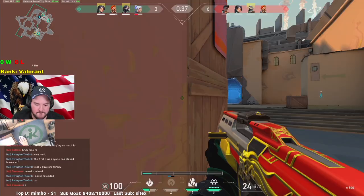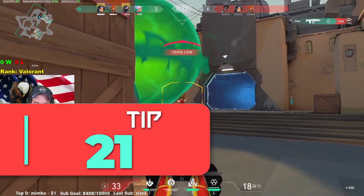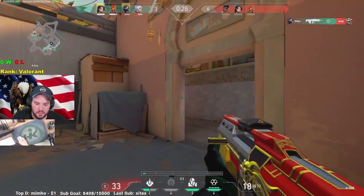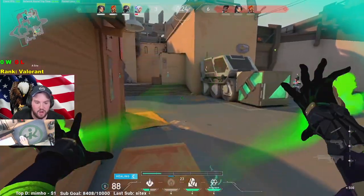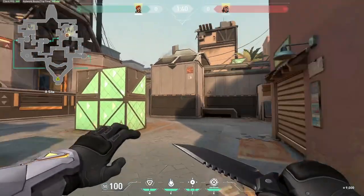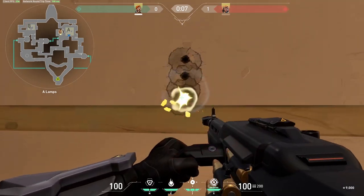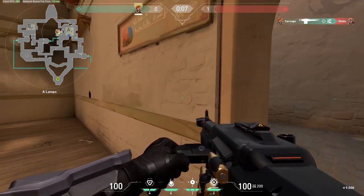Next, tip number 21: walk, don't run. We already talked about how important audio is in Valorant, but running is super loud. Try to walk as much as possible so you don't give away your position to the enemy team. On the flip side, you can exploit enemies by listening for their footsteps, predict the position they will be in, and pre-fire them for a free easy kill.